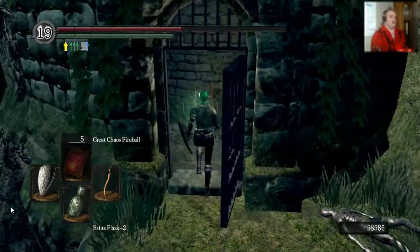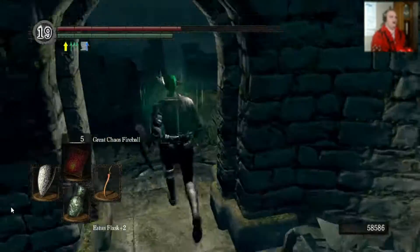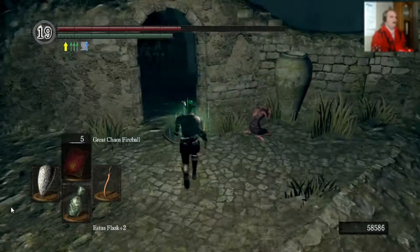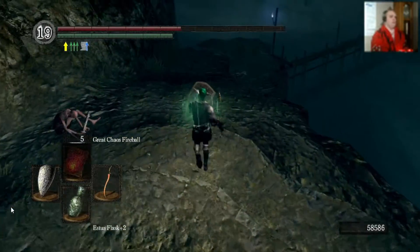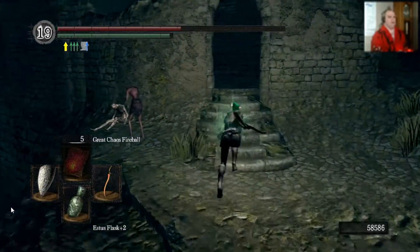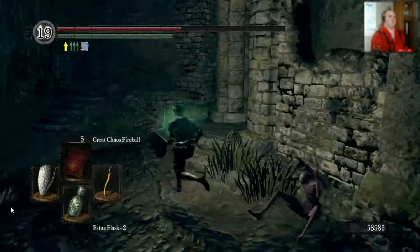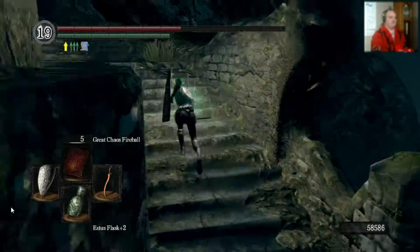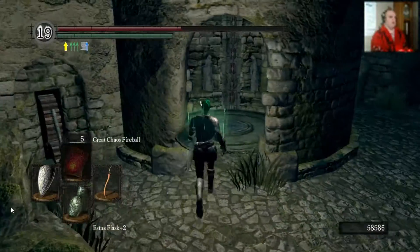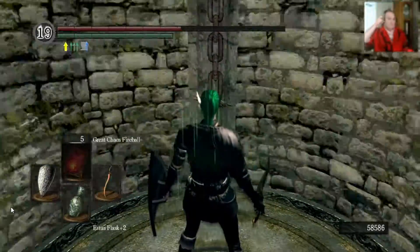Here's that gate that we opened up earlier. This leads down to New Londo. Let's go — destroy some pots. New Londo Ruins. Is there an NPC over here? At some point an NPC will spawn, and he's kind of a dick to fight, but you know, it's an NPC. So he's not down yet. That's New Londo Ruins — the things that are in absolute ruins. Makes sense. That's where we want to use the key, but we don't want to go there yet, because we also don't have the stuff we need to get there.